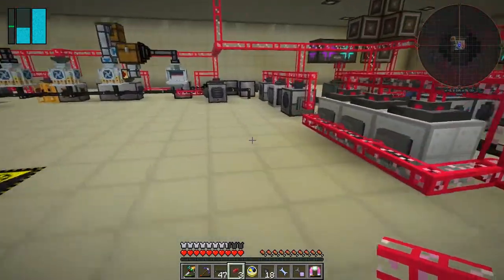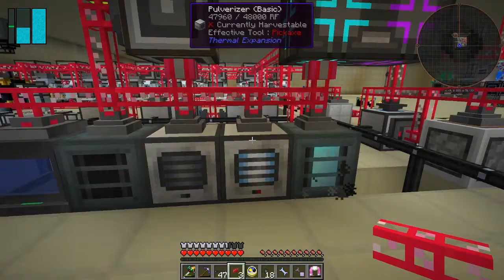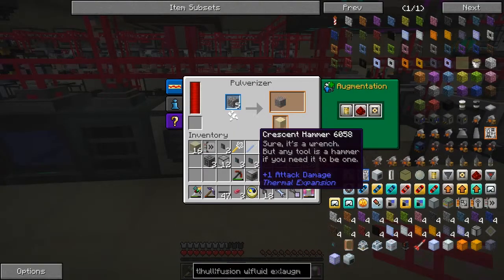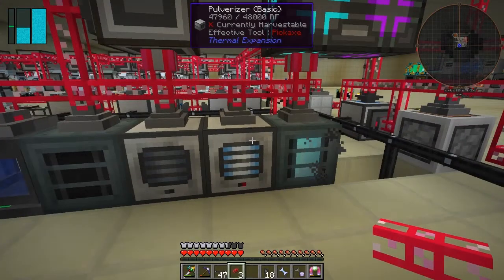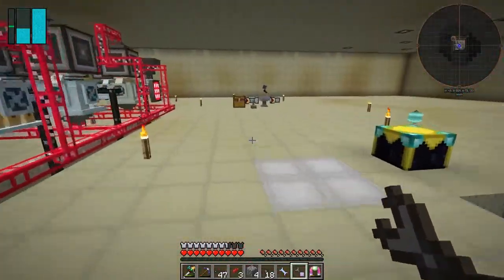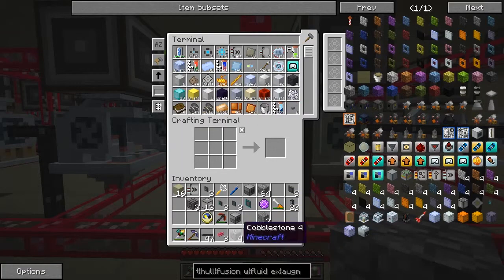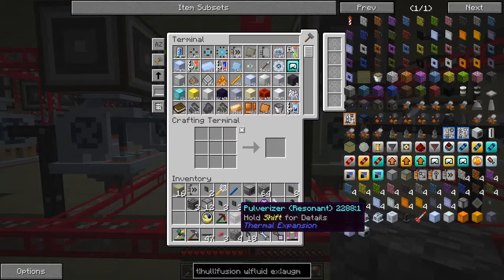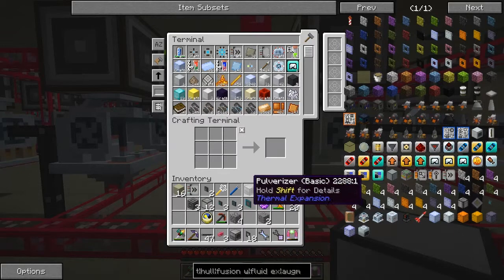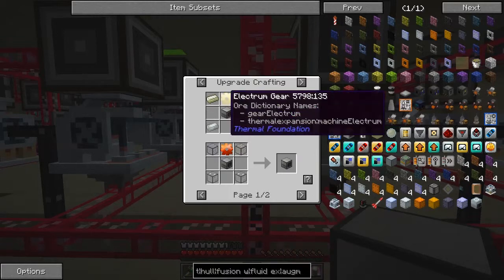I need to upgrade the cobblestone pulverizer. Let's remove the machine - it's only got six items in so I didn't lose anything. I can come up here and upgrade this quite easily since I've got a pre-prepared pulverizer. Let's upgrade it - it basically just needs an electron gear, which I haven't got. Let's look at what we need.